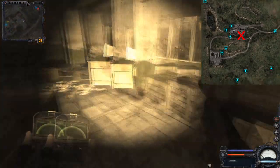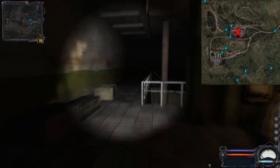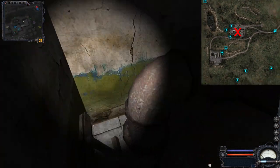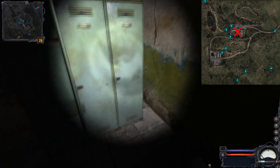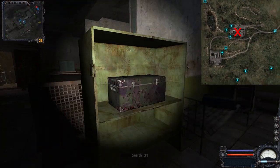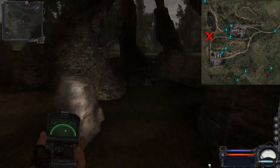Then we have the actual base of the loners, which has a box here and a box near the prisoners. There is one under the stairs, and inside the bathroom there is an energy drink. There is one crate that I'm not sure how you're supposed to get. On the top floor there are boxes as well. There is also the camp on the hill with a box, and a small camp near an anomaly with an artifact.